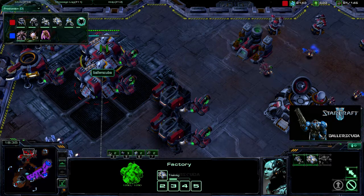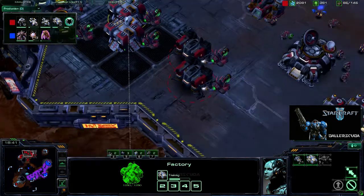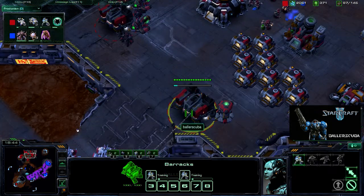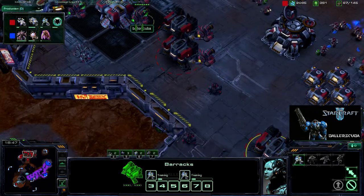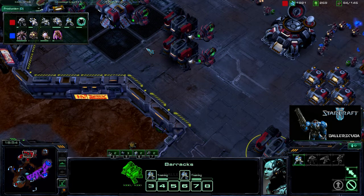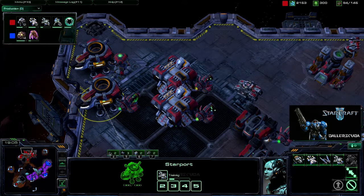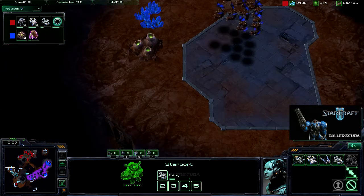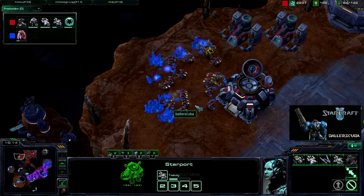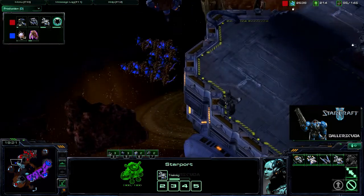I need more production facilities because I am pretty much fully stocked — everything that can come out is being produced. All my barracks, factories, and starports are going. I am researching cloak because I am going for banshees here, but of course he's got corruptors out on the field because he knows I have a medevac and wants to take out air technology.